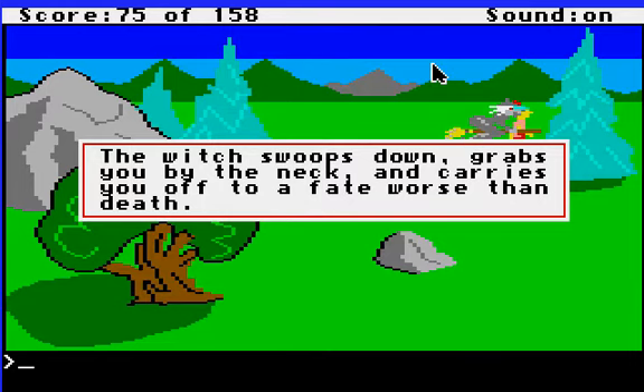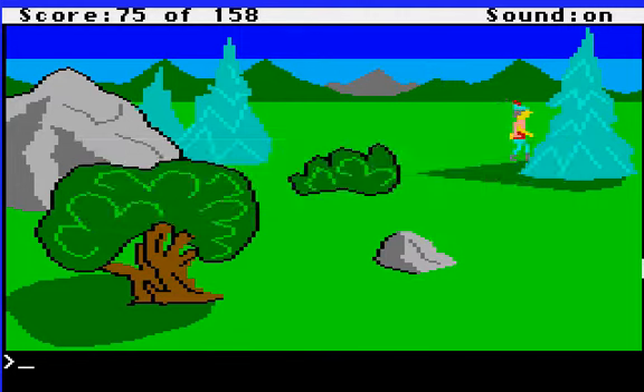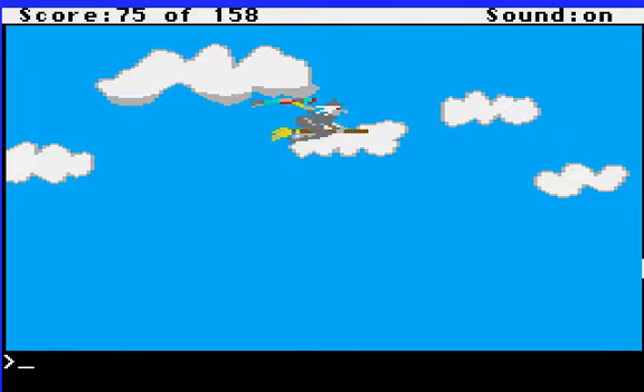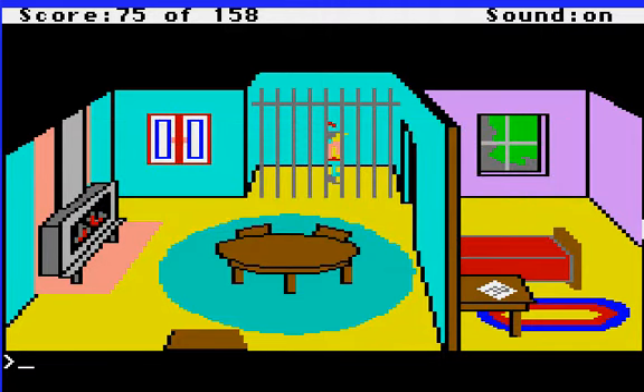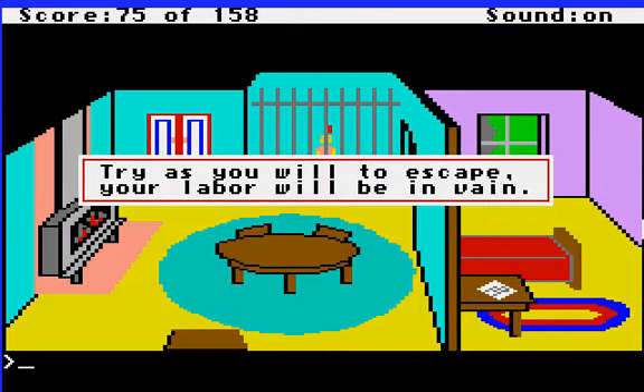She swoops down, grabs you by the neck and carries you off to a fate worse than death. As the Wicked Witch flew over her house, she dropped you into her cage. If you can't get out, you may become the secret ingredient in this witch's brew. When I first played this game and got into this situation, I thought for sure there must be some way out because the game says 'if you can't get out.' As it turns out, that's a false premise — there really is no way out. If you get caught, there is no way out of the situation.